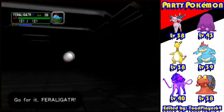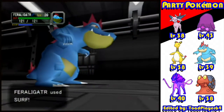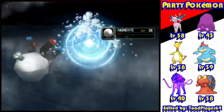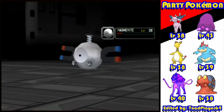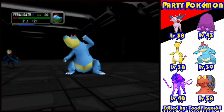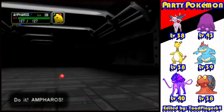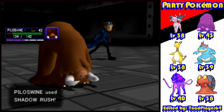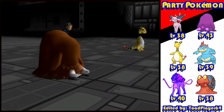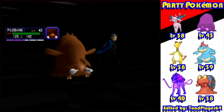All right Feraligatr, you're gonna be targeted like hell out there. Surf will do some damage - probably not because steel has a resistance to water. Tank it Feraligatr, I know you can. Or not - I think this is the first time Feraligatr has ever fainted, and I gotta say he's actually a pretty strong guy. But hey, if you want to play with Thunder, let me show you my Thunder over here. Good job Paul Swine - they weren't targeting him because of his Ground typing.